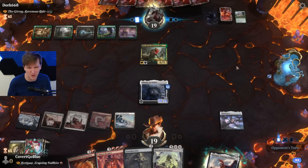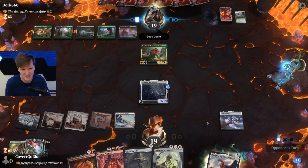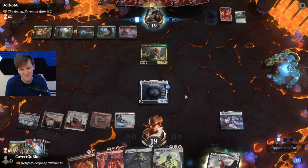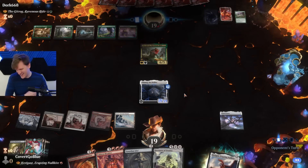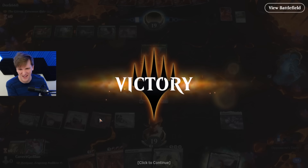Ward is two permanents — it's a 19/19 with 12 plus-one/plus-one counters. What you got? Nothing is what you got. Was that turn five? We had to bounce the land with the Archway, but we ramped with Solemn — yeah, turn five.